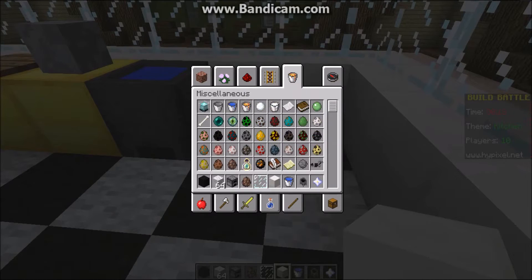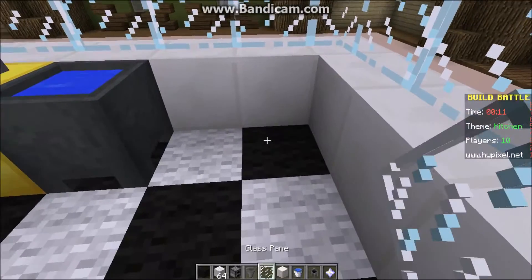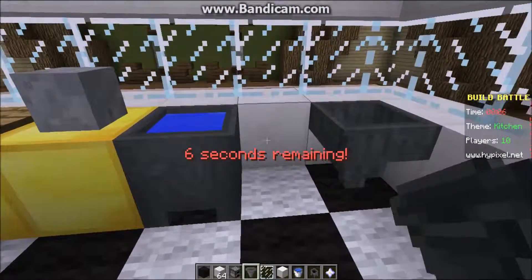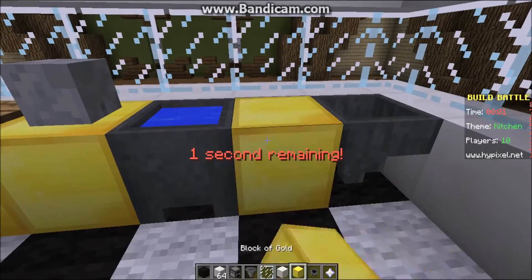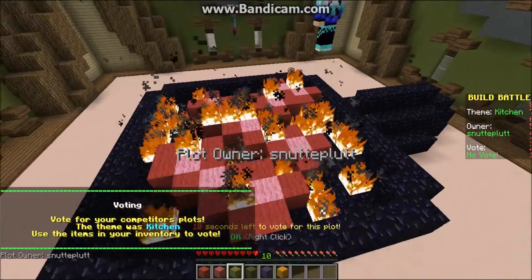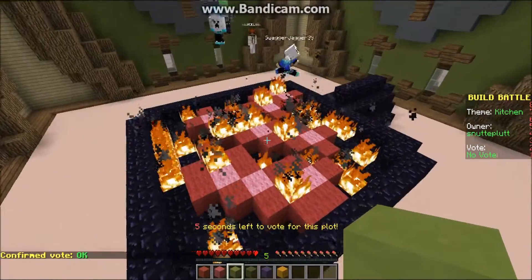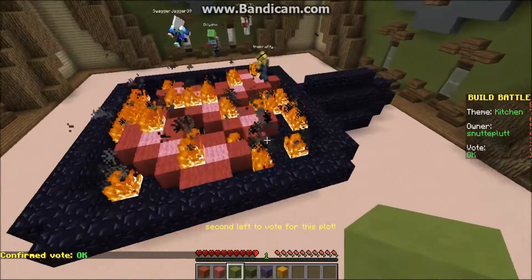I could have a bin — what could be a bin, or trash can if you're in America? A hopper? That could sort of be a bin, ish. I need something to go here, I'm just going to go with another gold block. The five minutes go so quickly! So — frying pan, that's related to a kitchen, not quite a kitchen. I'm going to put okay for that one. I've never heard of an obsidian frying pan.